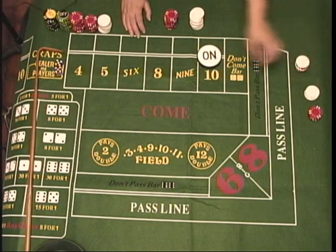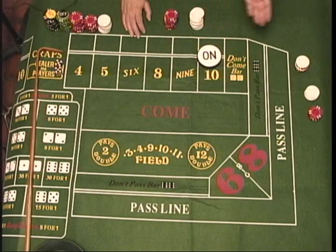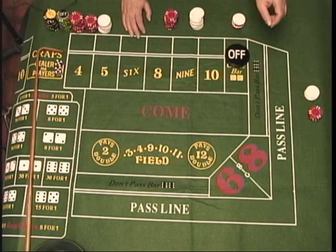So the only thing that affects these numbers — the place bets — is seven or the number itself. And that's it for the place bets.